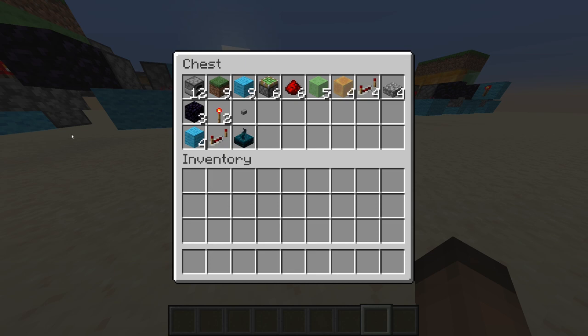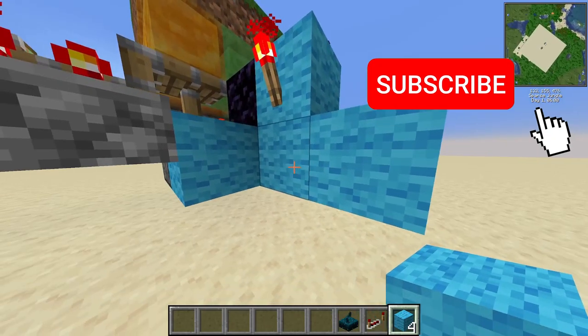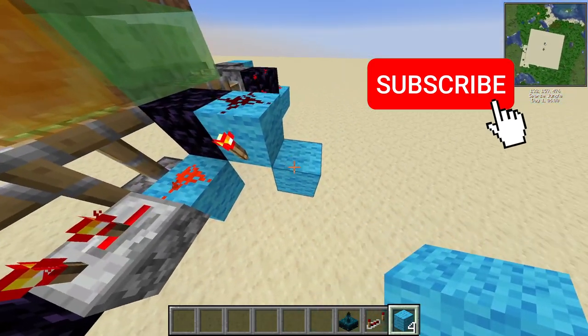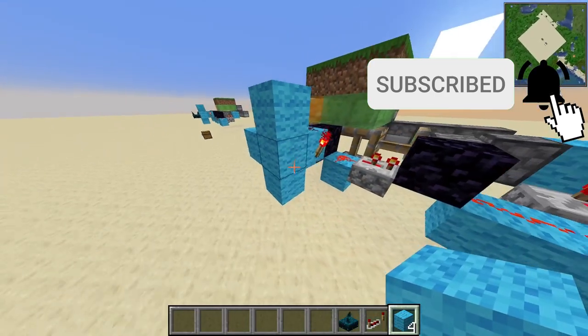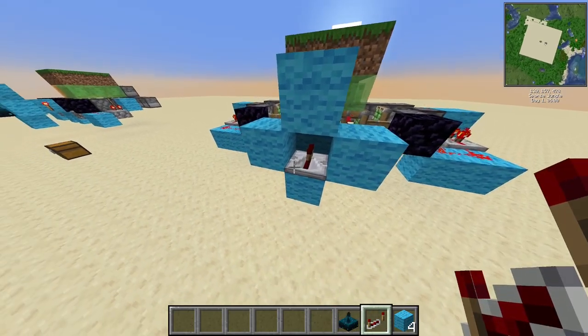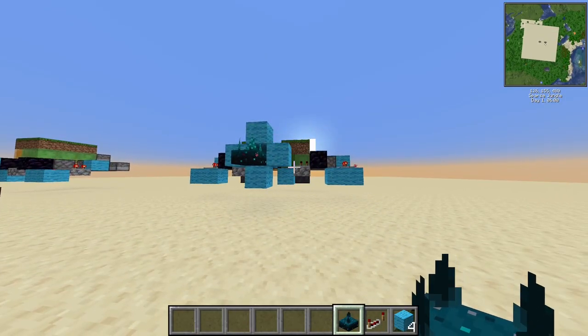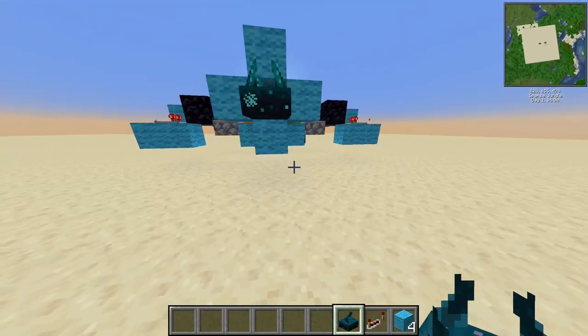Now let's take the stuff for the sculk sensor. With a temporary block, place a block here — this is a temporary block — and go around it, break this block, place a repeater here set to four ticks.